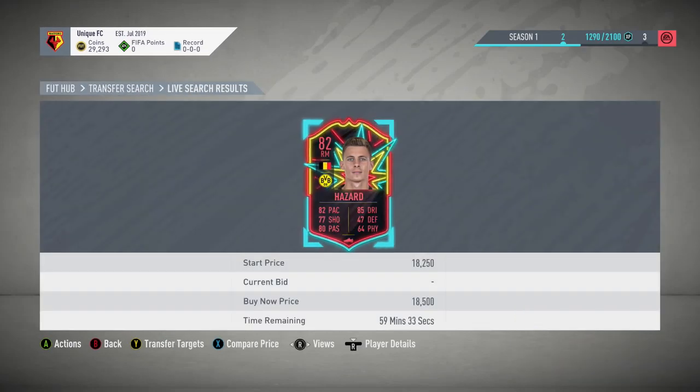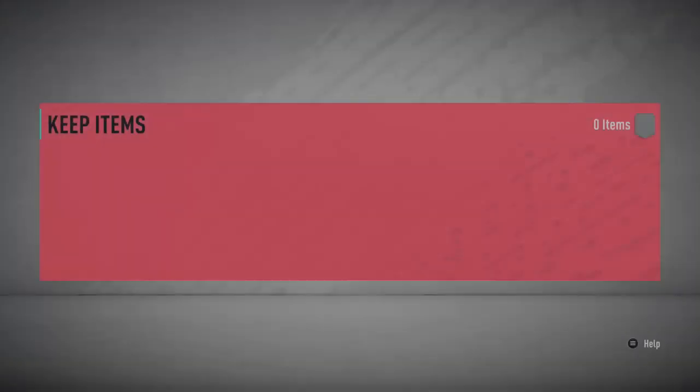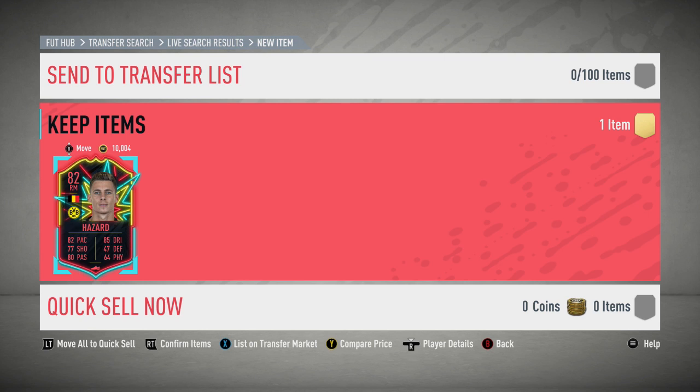First off in this video, we have 4 Gun Hazard, who is currently 18,500. I'm going to go and try and snipe him right now. Just gone and picked him up at 16k, so that's a pretty nice snipe. The profit is going to be around the 2k mark, so just going to list him up.